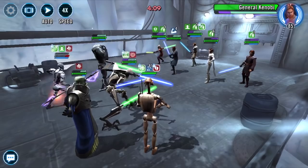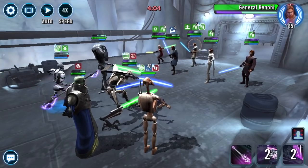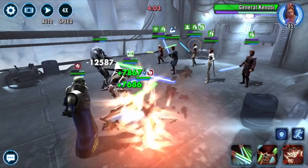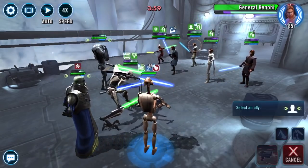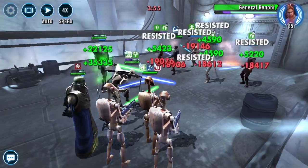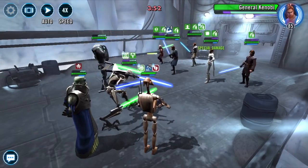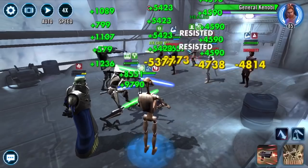I put the weapon tech on B1 to get him going faster and to have him do a whole lot more damage, and put the health tech on GG because he obviously benefits quite a bit from that. When he's alive I get the taunt tech up on Magna for however long he is alive.